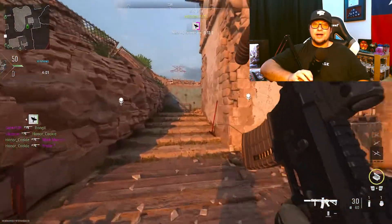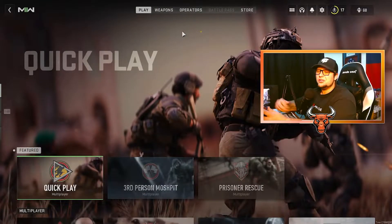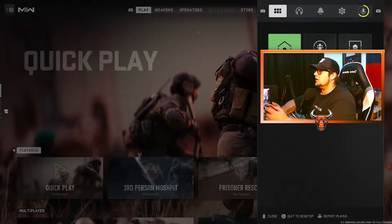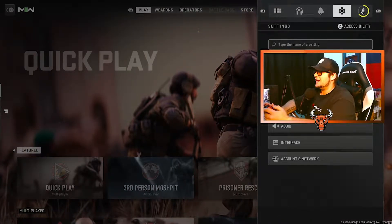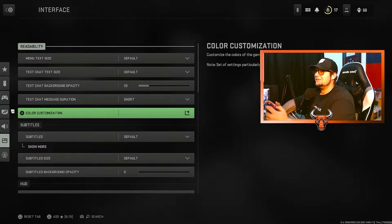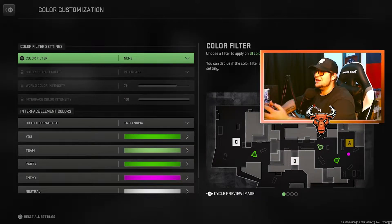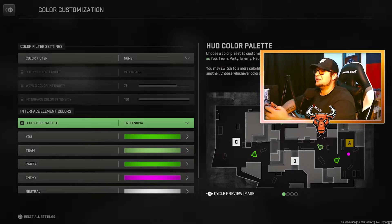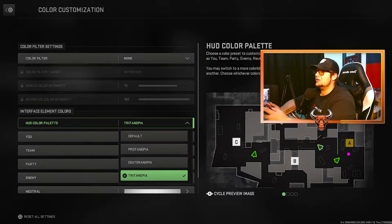I'm now going to give you a quick walkthrough and show you exactly how you can customize your HUD colors. As you can see, we are in Modern Warfare 2. If you open up your settings and go down into Interface, then click on Color Customization, you can go ahead and change the color filter for the game overall. You can also go down to the Interface Element Colors and change your HUD color palette.